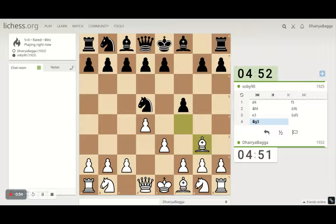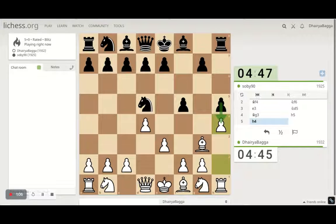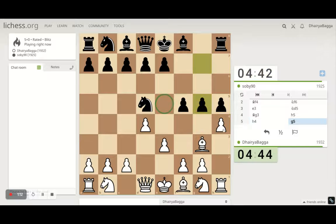I hope my opponent knows what he's doing because otherwise he's going to get into a lot of trouble very quickly. I play pawn forward to h4, stopping him from playing h4 himself and trying to kick my bishop. But I have a good square here as well. I hope he knows that he has already lost it.